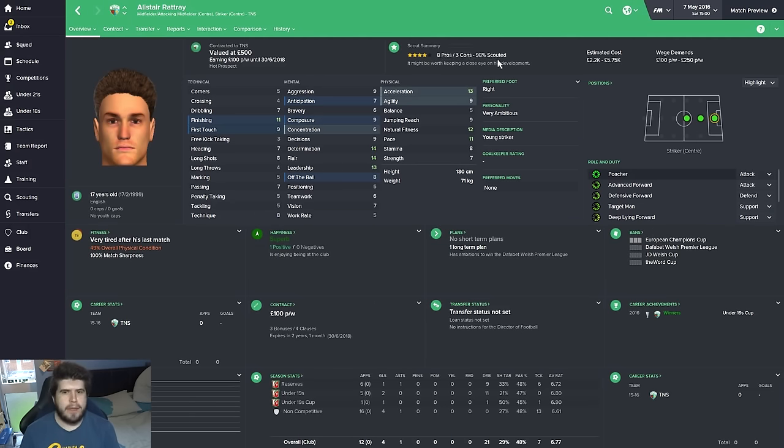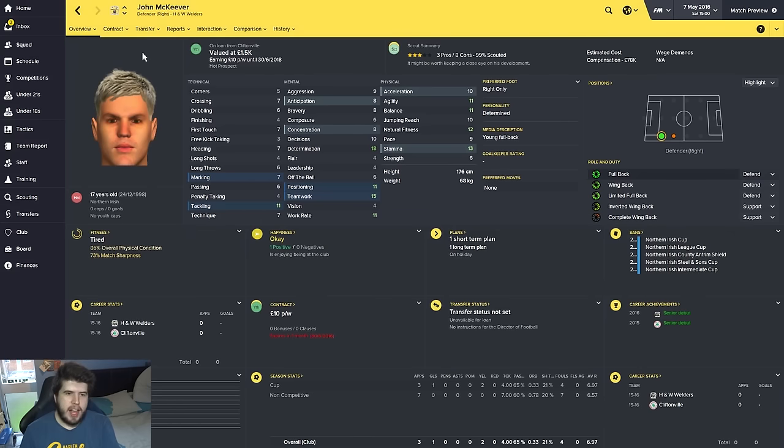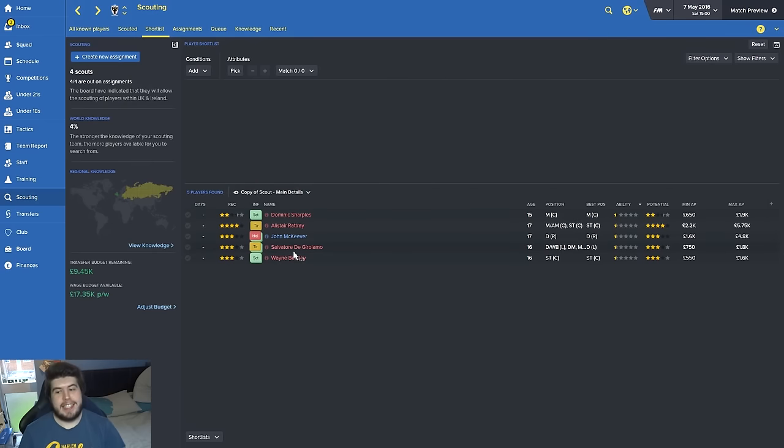Next up is Alistair Rattray who plays for TNS — Total Network Solutions. He's English, 98% scouted — there's a couple of things still clearing up. He's a sore striker but can play attacking midfield as a shadow striker or as a playmaker in the middle, so he's got decent stats across a lot of positions. Match reports are looking very good for him. Next is John McKeever, on loan at H and W Welders from Cliftonville — I'd be interested in bringing in a good right back because Barry Fuller isn't going to be able to play there forever. He's not a bad wingback either — decent stamina and great determination.